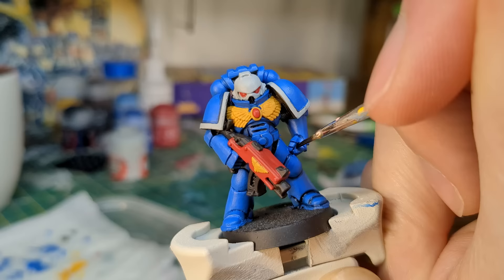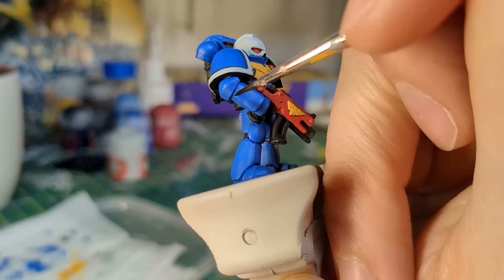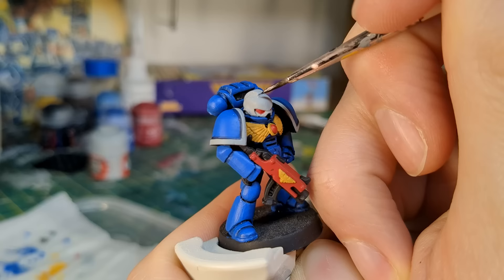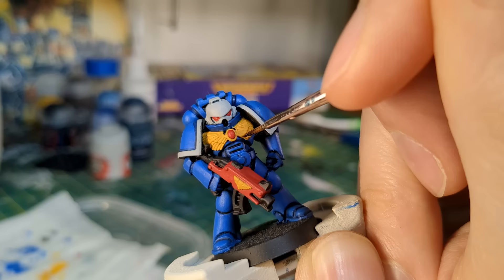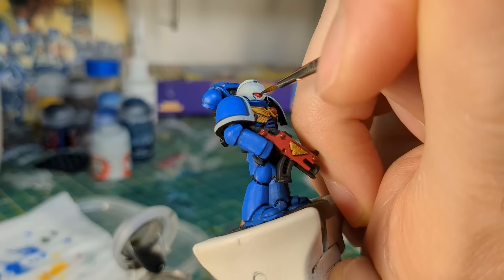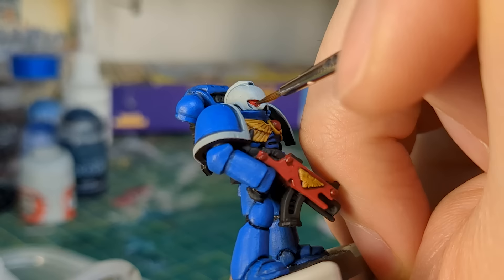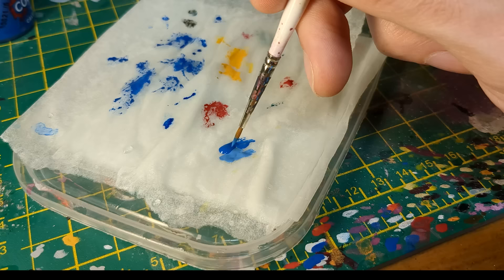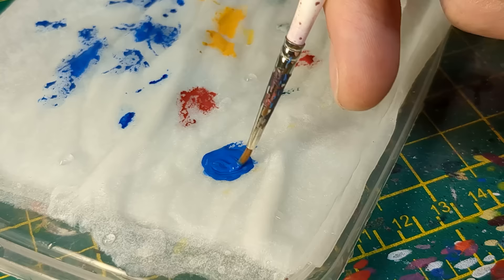I used Drakenhof Nightshade to carefully recess wash the blue armour and the helmet. I used a very small amount of Agrax Earthshade on the yellow areas, focusing on the recessed areas of the plumage. The last wash I applied was a small amount of Nuln Oil on the lenses. With the washes complete, I was ready for the highlights.